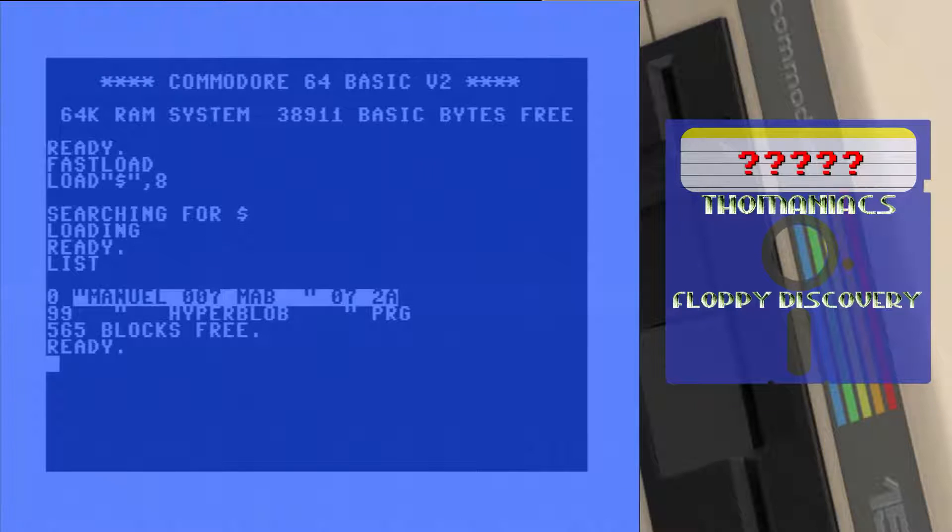Ein herzliches Hallo, liebe Zuschauer, und willkommen zu einer weiteren Folge Floppy Discovery, und zwar auf dem C64! Ich habe die nächste Diskette eingelegt und das Menü geladen, und da scheint ein Spiel drauf zu sein. Die Diskette hat wohl einem Manuel 007 gehört oder so — keine Ahnung. Das Spiel nennt sich Hyper-Blob. Keine Ahnung, was das sein soll, aber wir gehen mal rein.